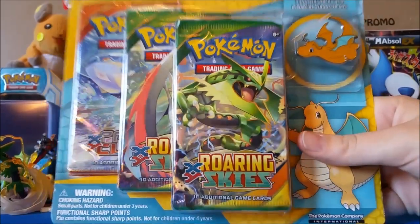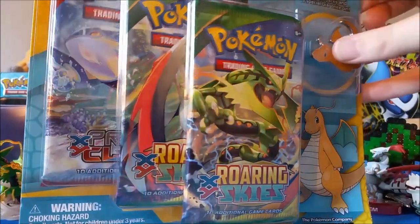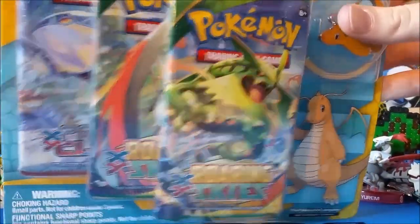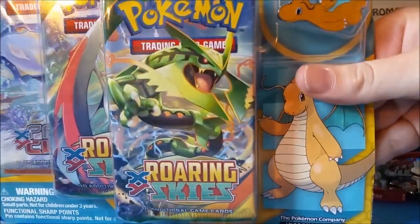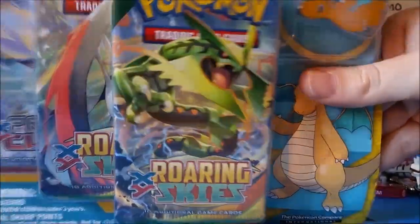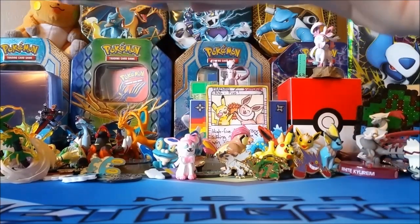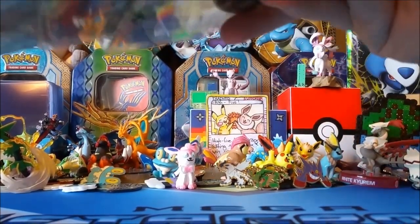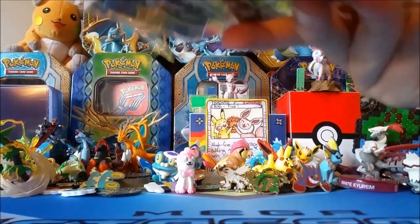We're opening up this Dragonite blister. Here's a recap of our points system: reverse rares are one point, holos are two, EXs are three, full arts are four, and since those are hard to pull we bumped them up — full arts are five points, and secret rares are six. We'll play by those points. I'm so excited to open up some packs today!